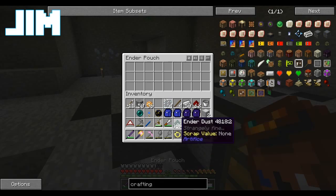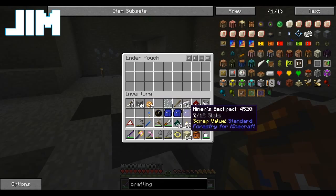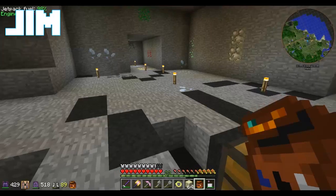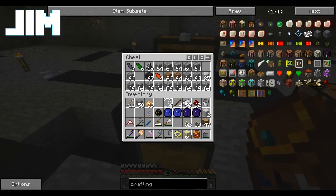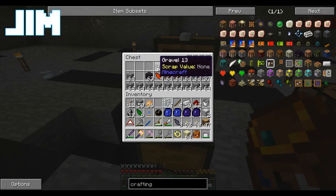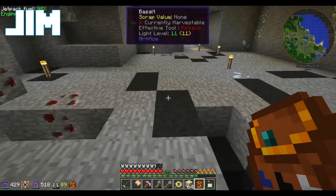Open up my ender pouch and just put them inside. What he's not mentioning is that he told me he was doing this before last episode. Yeah, well, that's the brakes. I'm actually just going to grab a whole bunch of stuff out of here and put it into the storage system.